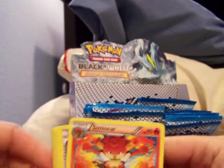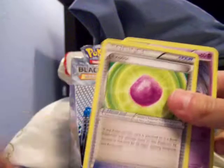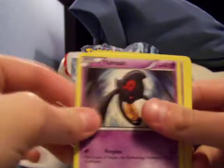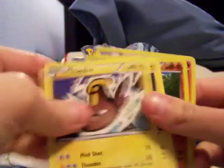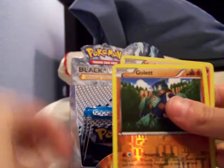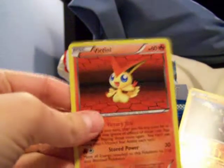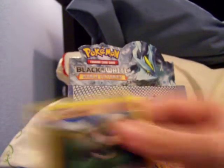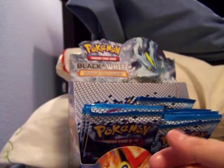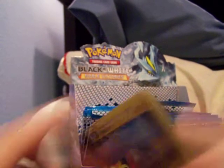So we got Simisear, Plume Fossil, Eviolite, Yamask, LGM, Petilil, Stunfisk, Blitzle, Galette, and Witch Victini. Wow, totally predicted that one — I was just talking about it before I pulled it! Awesome, woohoo, just talking about that one.